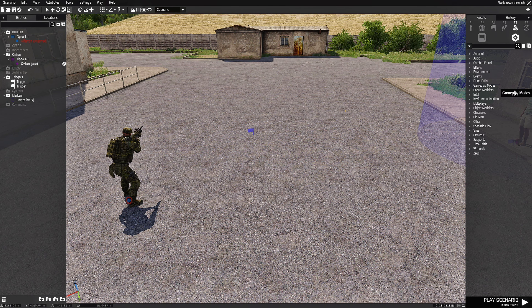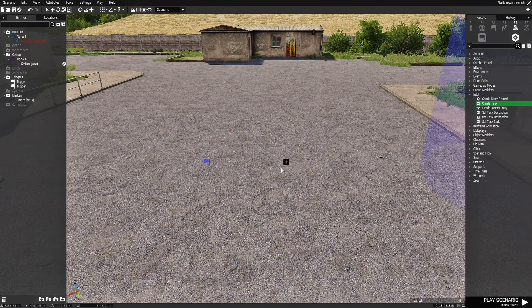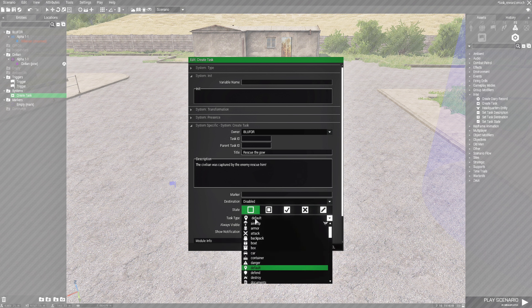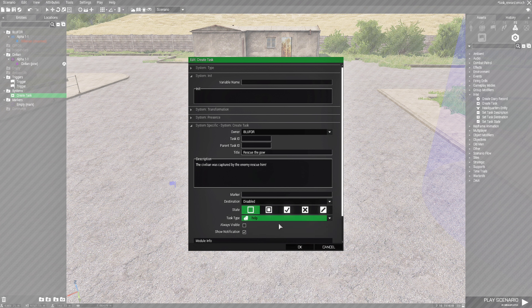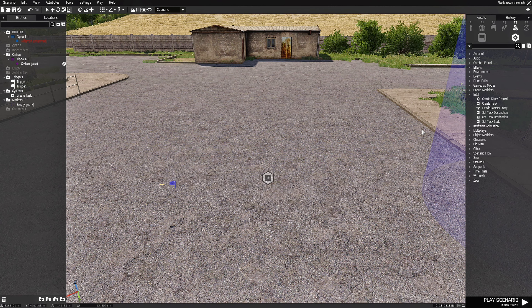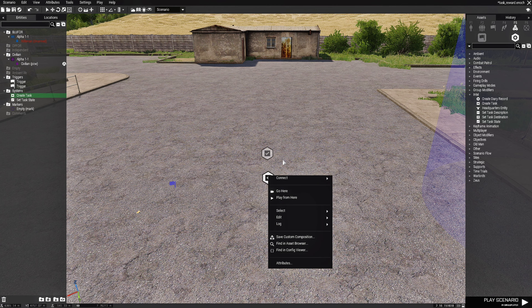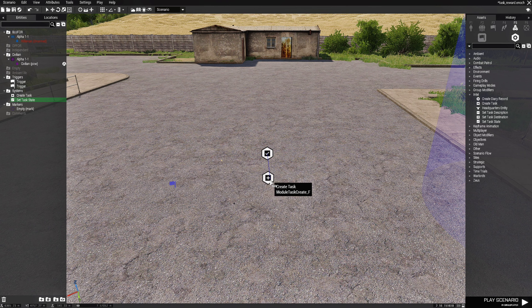Set up tasks: go to F5, Intel, place a Create Task module. Set it to Blue Force. The title is 'Rescue the POW', and the description says 'The civilian was captured by the enemy. Rescue him.' State is Created, test type is Help. Hit OK. Then place a Set Task State module, open it, and set it to Failed. Sync the Set Task State (failed) module to the Create Task module.